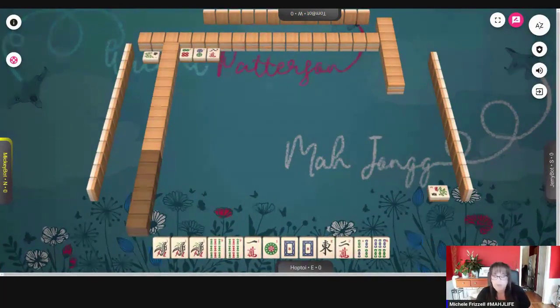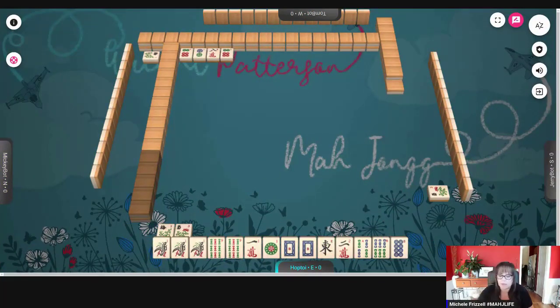Hands of honors, page 25 and 26. We have a pong of ones and a pair of nines, pair of white dragons.